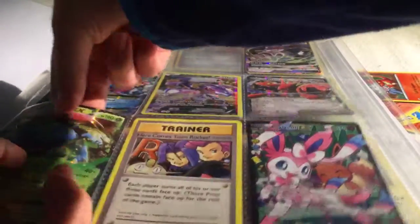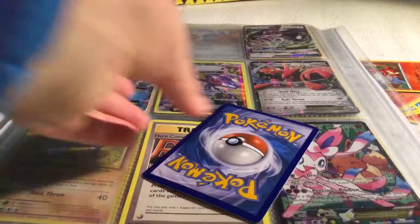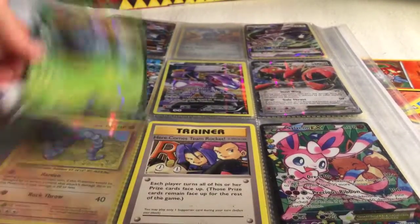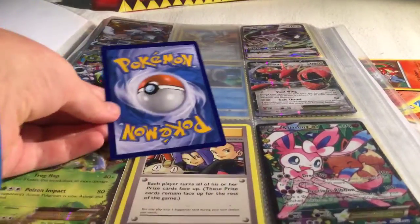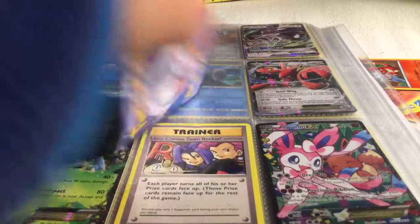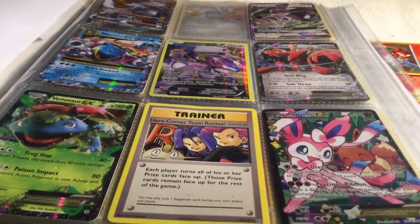Let's have a look at the Venusaur — oh, that's mint, that's perfect, beautiful, not a scratch. And then the Genesect promo — nothing — it's also immaculate. That's nice, yes, that's really cool.